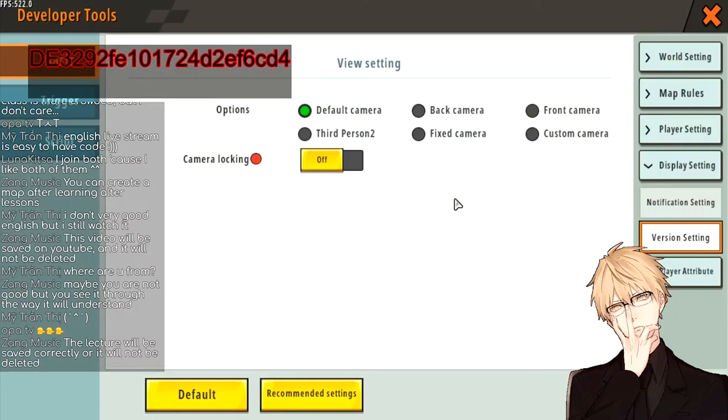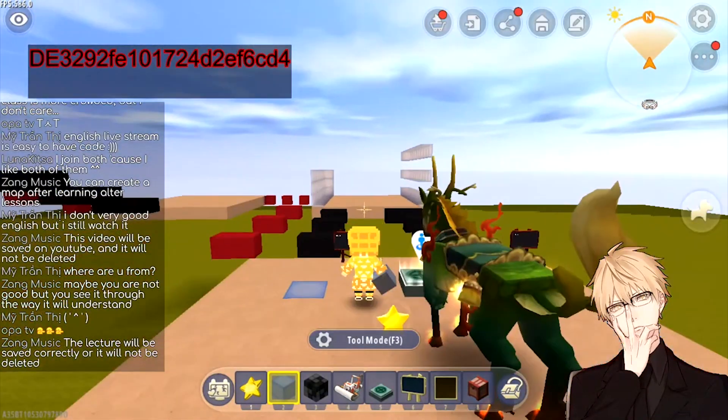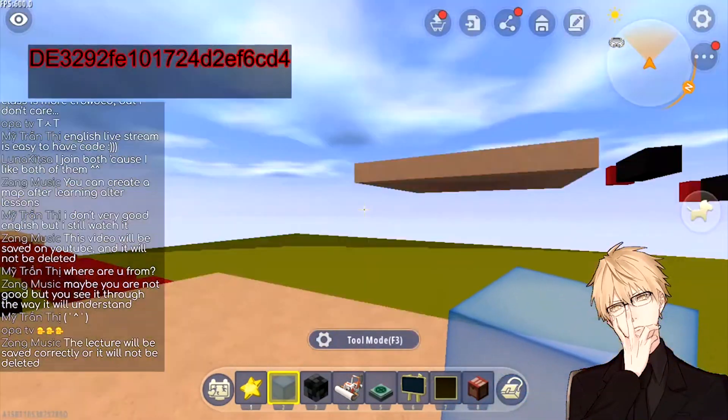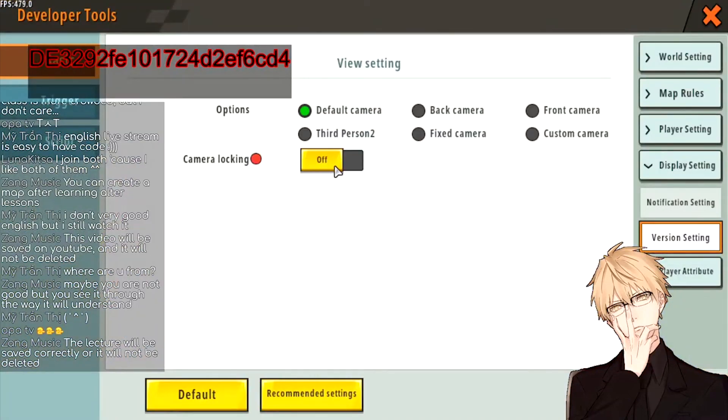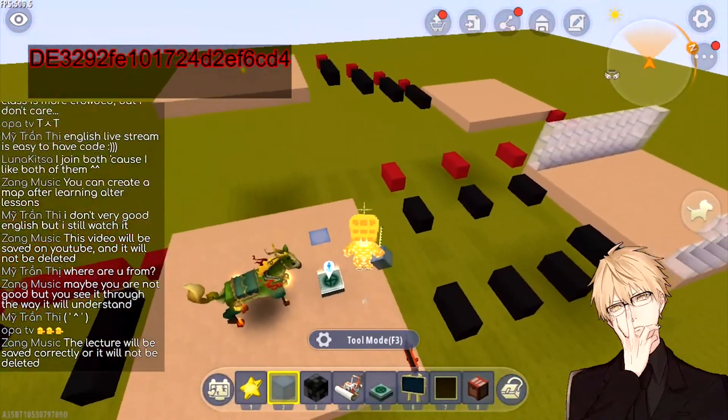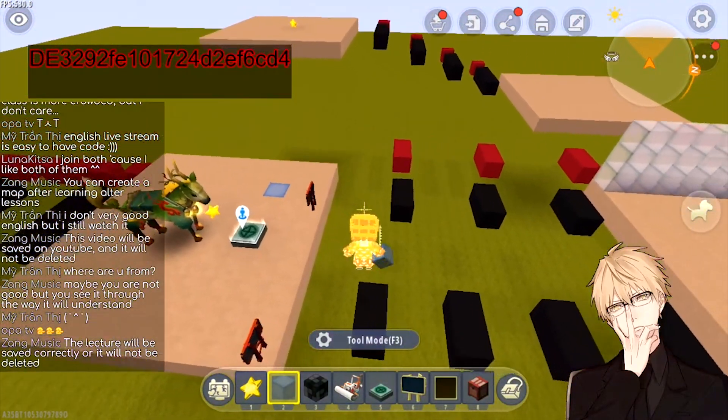For Version Setting — this is the view of the player. You can set it to first-person view or third-person view. I personally think you should use the default camera for Paco maps, but always turn Camera Locking off so the player will have the choice to pick whatever view suits them best for parkour. If you turn Camera Locking on, the view is locked and players will always have to use the same view for all of the steps.